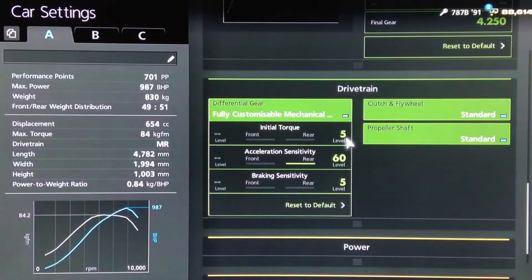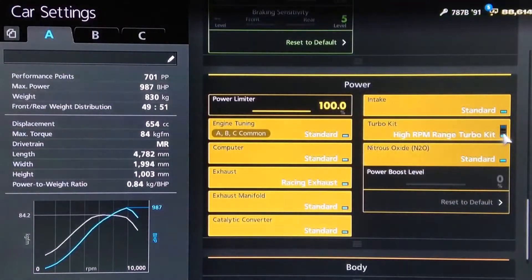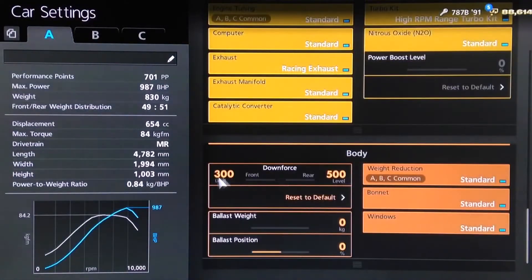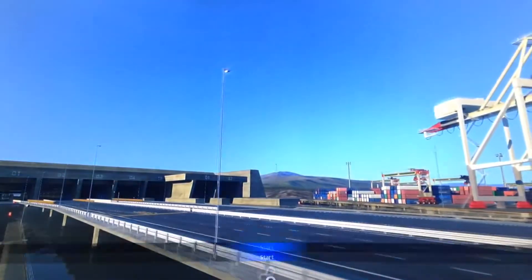For the diff, same as usual — low initial torque, high acceleration, and low braking sensitivity. You want your high RPM turbo and your downforce set as low as possible. Traction control is turned off, as usual.